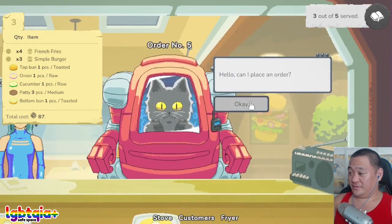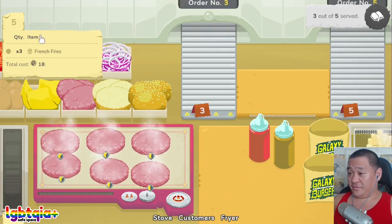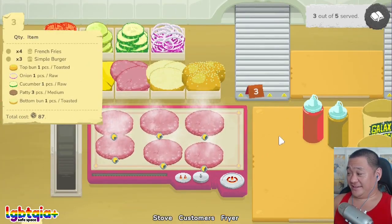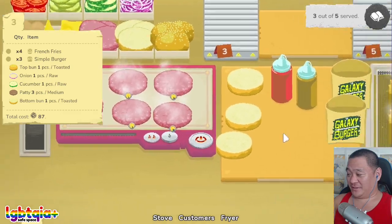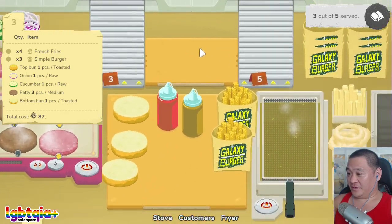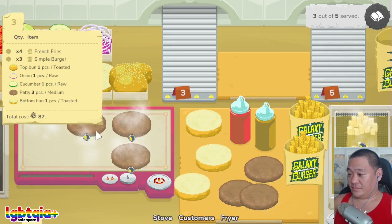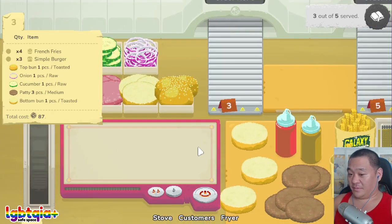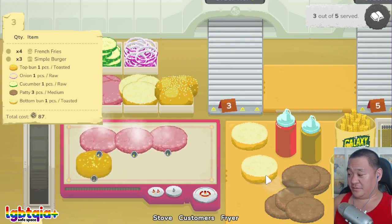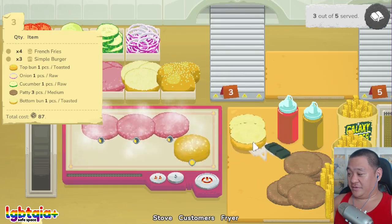Three french fries? Okay sorry Katie, you're gonna have to wait because this other customer wants everything in the entire store. Like everything. Okay I'm gonna have to somehow keep track of this. They want two more fries. Oh no, gotta take the burgers off. I want to prioritize kitties, but this customer has been waiting forever. Okay there we go. Let's toast the bottoms. Oh, I can see how this can get really chaotic really quickly if you're not paying attention.